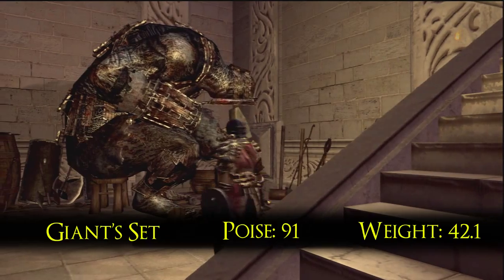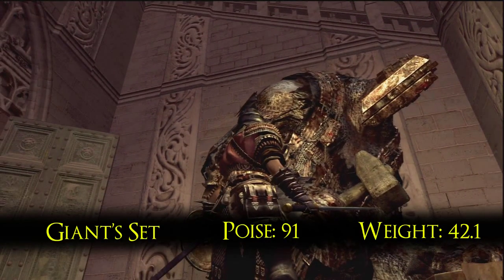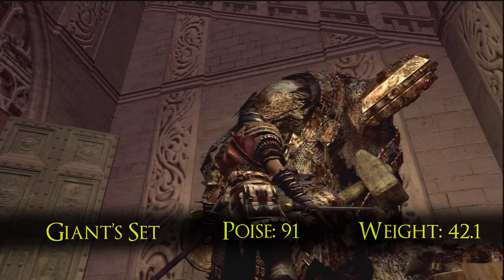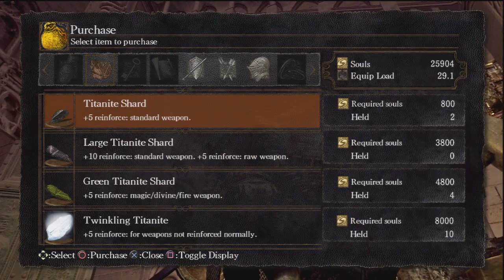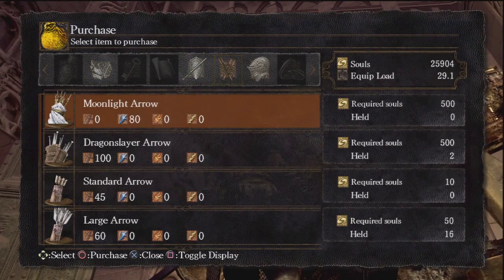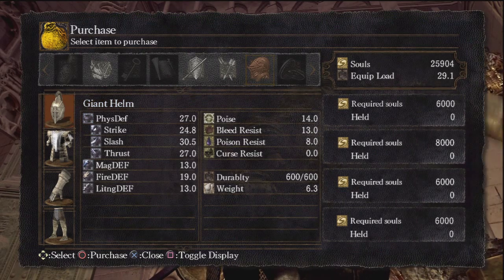The Giant's Armor is both the most loved and hated armor in the game. It's easily available — you can simply buy it from the Giant Blacksmith in Anor Londo. It's extremely heavy and has a ton of poise and defense. When fully upgraded it has ridiculous physical defense in particular.